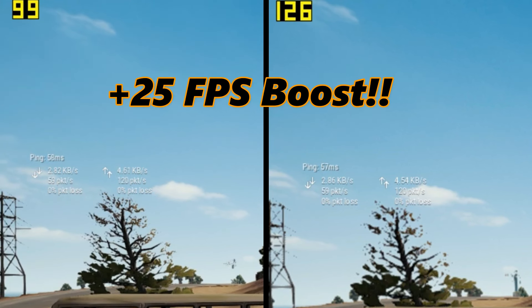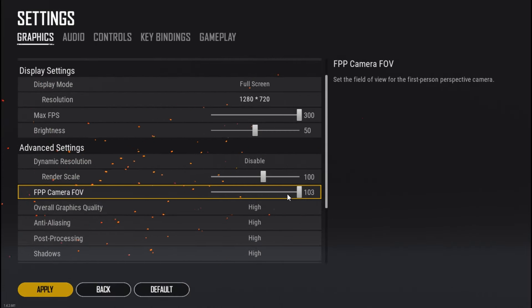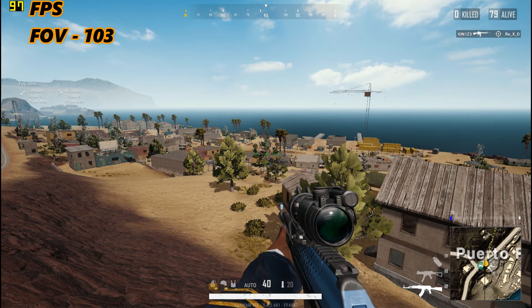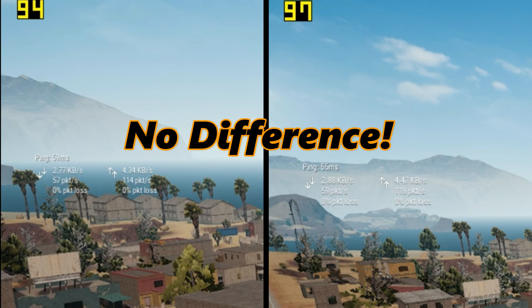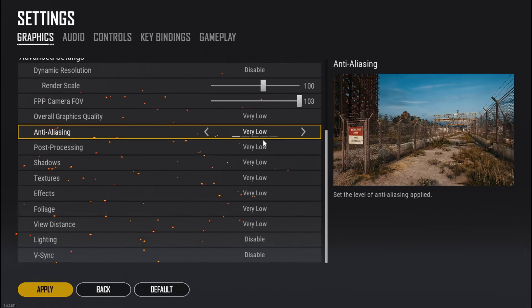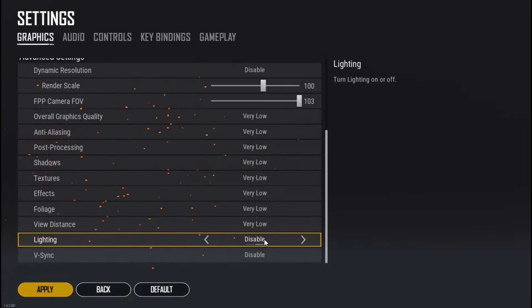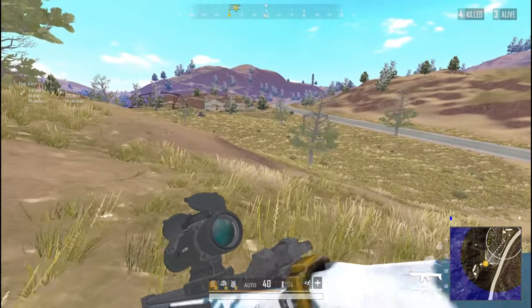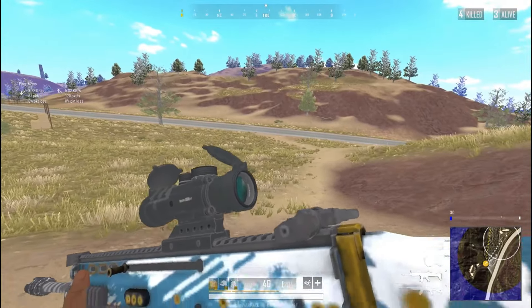Even though the game looks blurry, it's still playable in 720p resolution. Next up is field of view — lowering the FOV will help you get some FPS but it's not that important in my opinion, so set it to whatever you feel comfortable with. Next, set all graphics options to the lowest because we want the maximum FPS possible. Another important setting is lighting — disabling lighting will remove all shadows and other effects. It makes your game look like a cartoon, but it will double your FPS, which is what we really want.